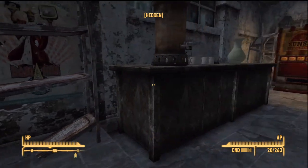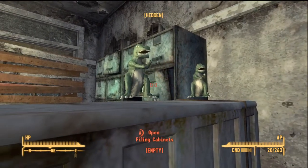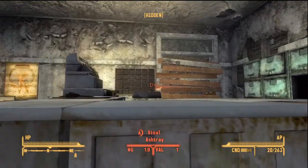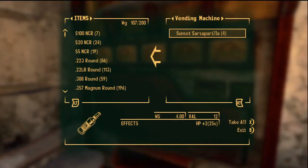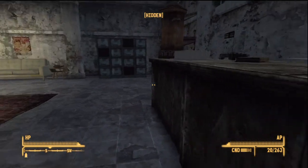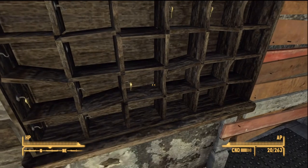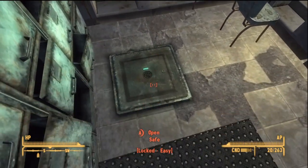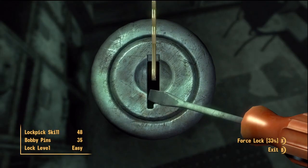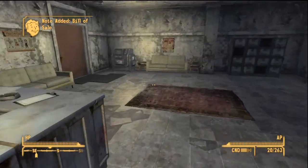First thing we can do is loot this office. I might grab something here — yeah, there's something I need to grab. I always steal these things, I never find a seller but I always steal them. Cash register's got some bottle caps in here — very nice. A radio that's on but I can't hear it for some reason. We got some sunset sarsaparilla bottles, some coffee mugs, a toaster, some keys we can't pick up or use, more filing cabinets, and this safe right here which ties into a quest later. I'm just gonna pick it up now — yes, it's there. 'Bill for sale,' we'll have to read that in a little bit.